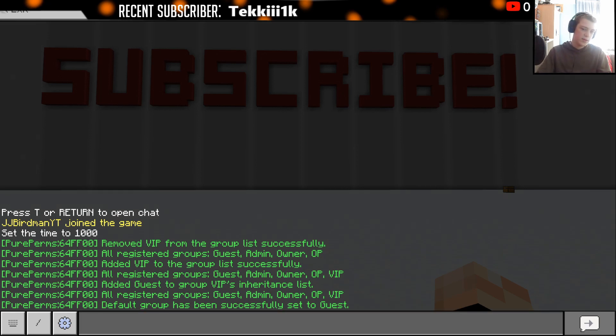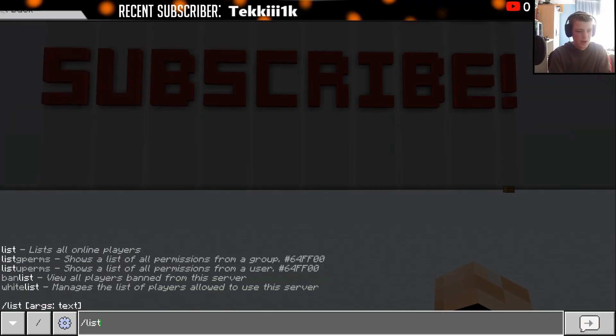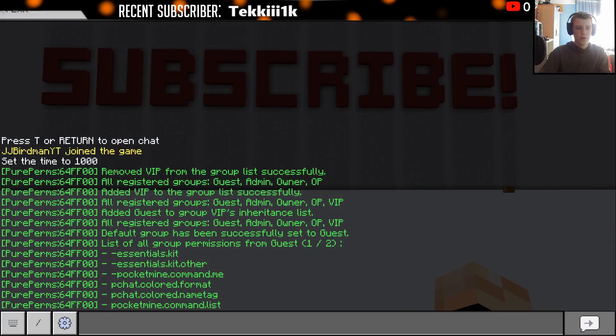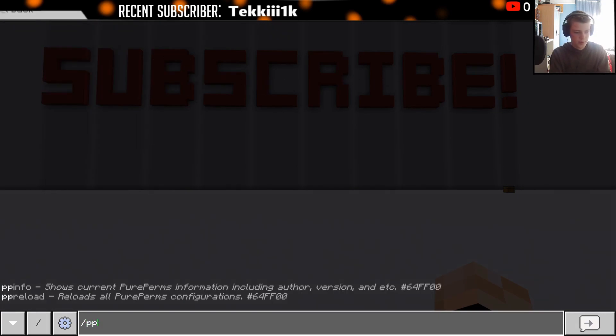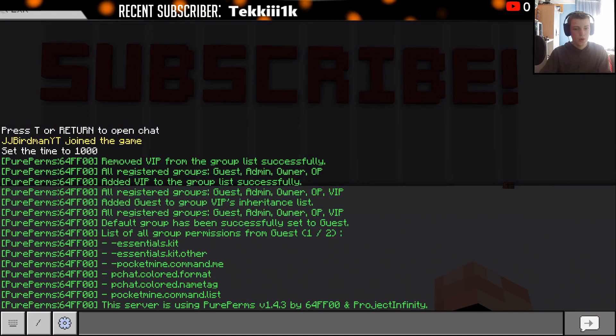You can change the name with PureChat to whatever you want. There's also list gperms and similar commands — when you start giving permissions to players you can see all the commands a group has. These are the default things on guest, so don't mess with any of those or it will probably break things. There are also slash pureperms reload, which reloads all config files, and info, which shows the version and author.